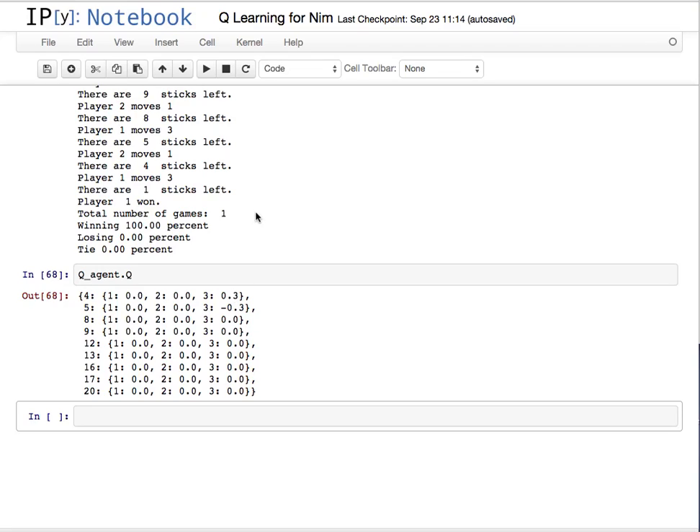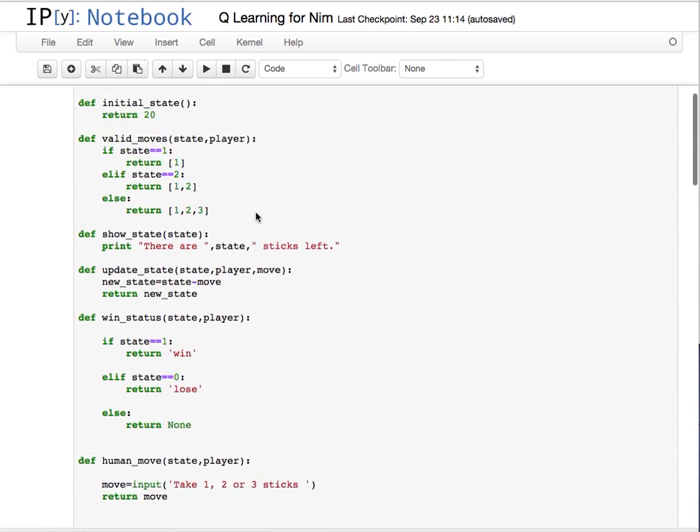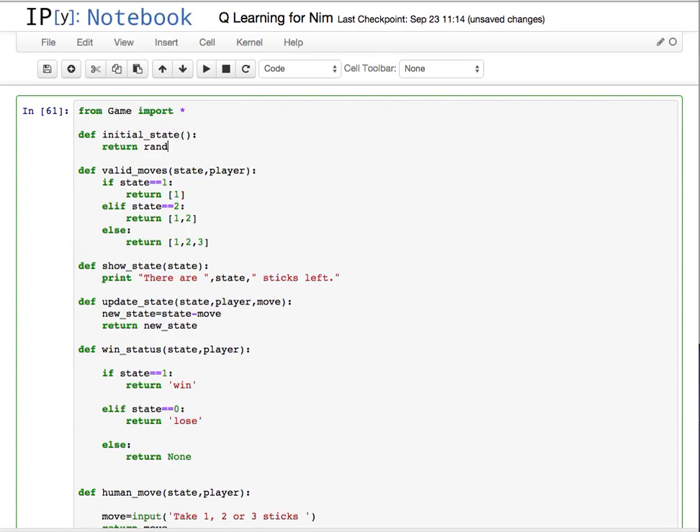That's not great. This can happen if it doesn't really see a wide variety of states. So let's go back up to the initial states for NIM, and instead of starting with 20, we're going to start with some random number between 15 and 25. Each time the game is played it's going to have a different starting number of sticks, and that should solve that problem.